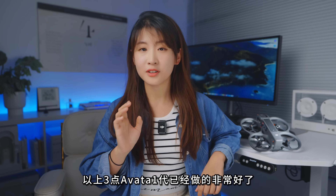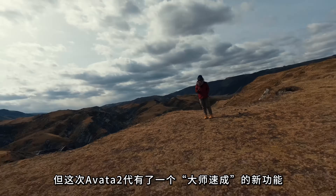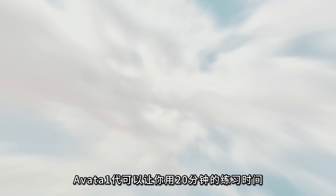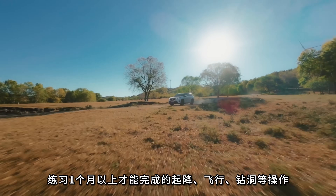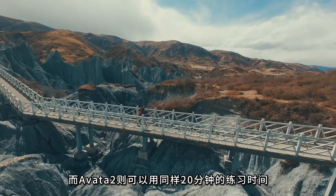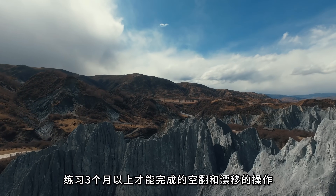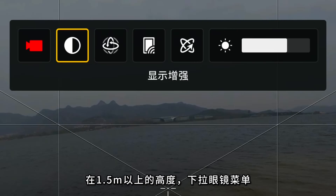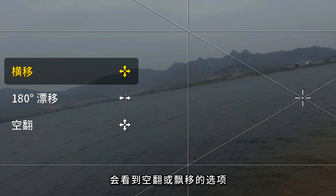以上三点Avatar 1代已经做得非常好了，但Avatar 2代有了一个大师速成的新功能——一箭花飞。简单来说，Avatar 1代可以让你用20分钟练习时间实现常规FPV飞机需要练习一个月以上才能完成的起降、飞行、钻洞等操作。而Avatar 2代则可以用同样20分钟的练习时间，实现常规FPV飞机需要练习三个月以上才能完成的空翻和飘移操作。在1.5米以上的高度，下拉眼镜菜单，选择一箭花飞，会看到空翻或飘移的选项。